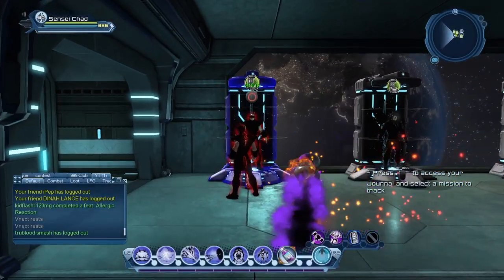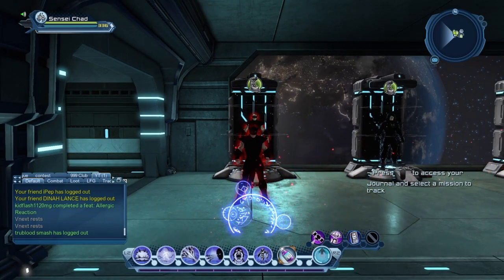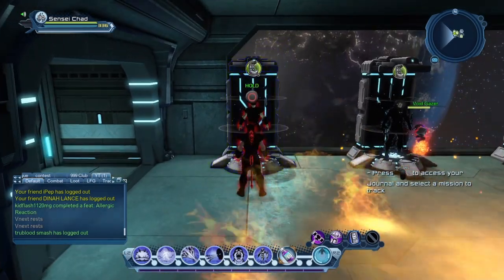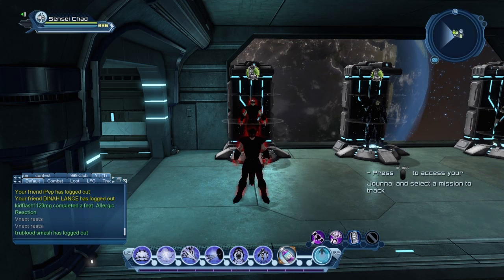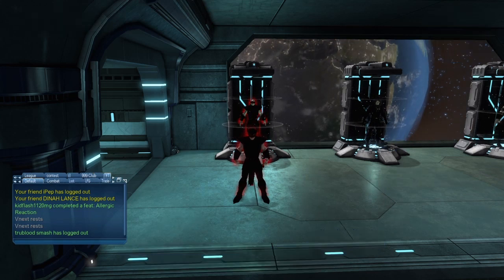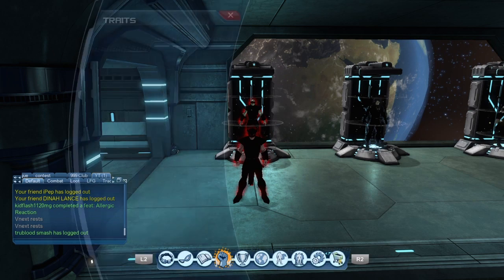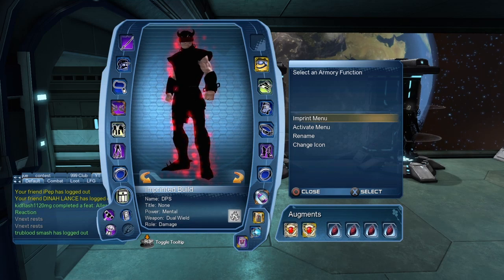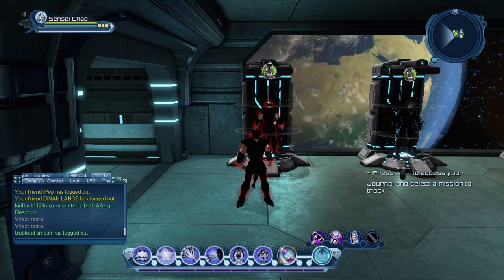Everything in this DPS setup is stored in this armory. Once you get the gear you want, put on all your DPS gear, equip your artifacts, and put your skill points in. Then go up to your armory and hold Circle. Once you hold Circle, click Imprint, then click Imprint All — that will take everything you're currently wearing and put it into that armory.